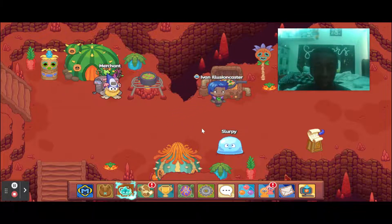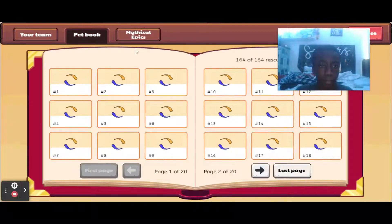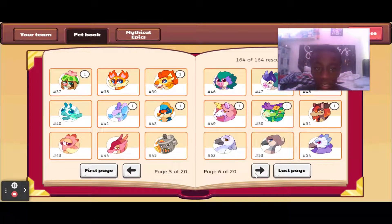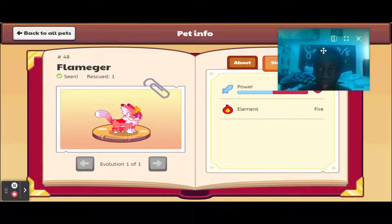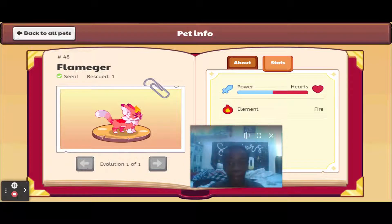Let's take a look at the stats first. Flanger is this one in the pet book. Flanger has like 50/50 power and hearts, but he looks amazing — this is a really cool pet to have, and really useful too, because you get a balance of power and hearts so you don't have too much of one side and not enough of the other. Also, Flanger — let's be real — best looking pet in the game.